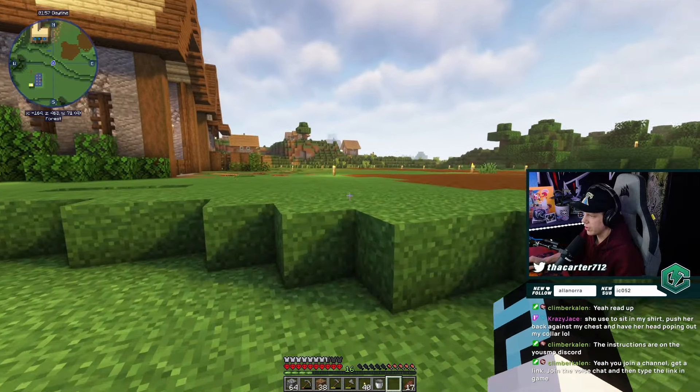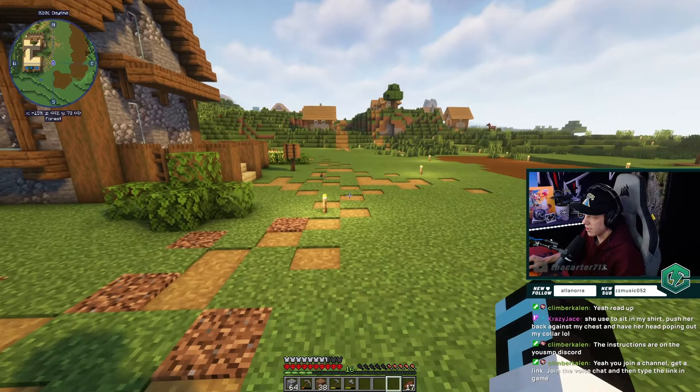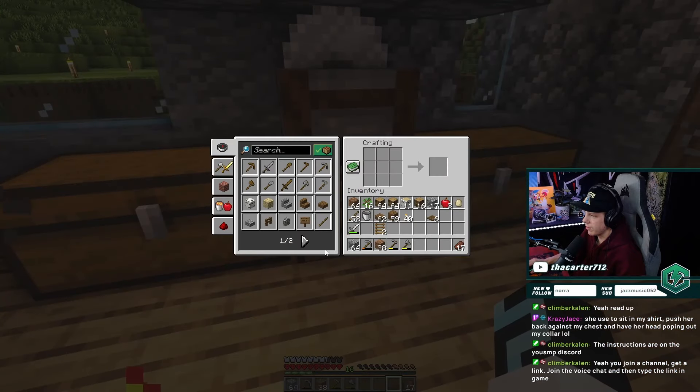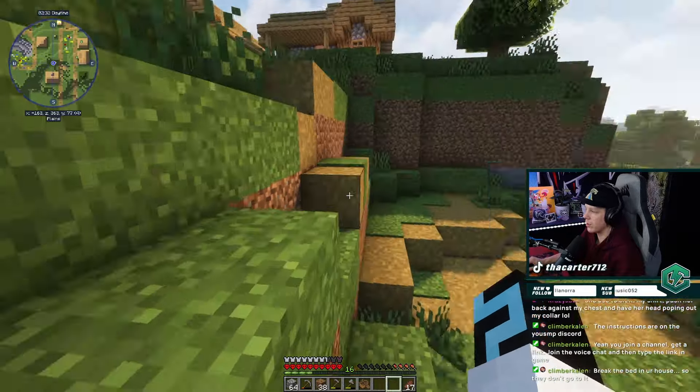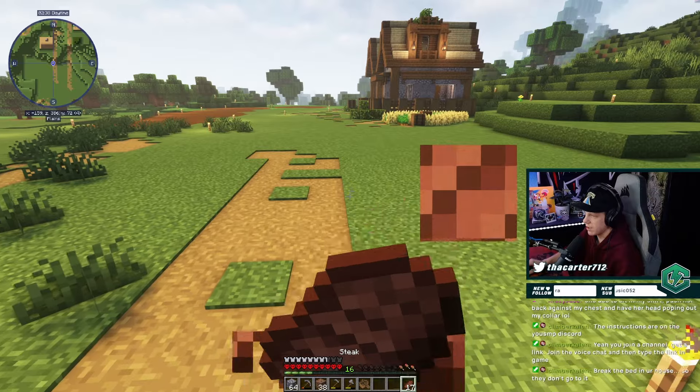We need to grab some villagers in a boat and bring them over here so that when it turns dusk they try to sleep in those beds. Once we get the villagers in, we just gotta get a zombie to go down the trapdoor and we should be good. Break the beds in the houses so they don't go to those — good call. Gotta make sure these houses right here don't have any villagers or beds in them too.